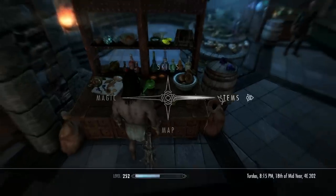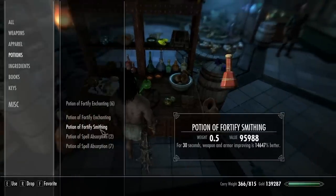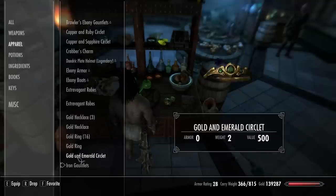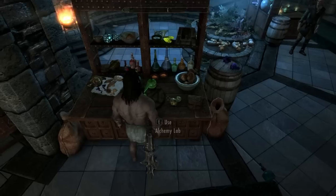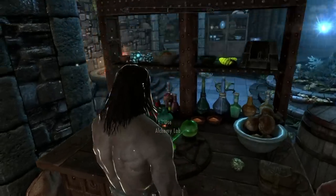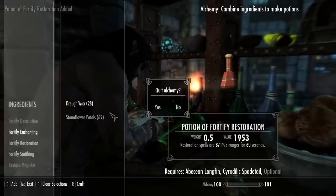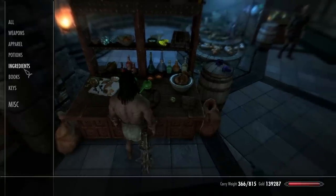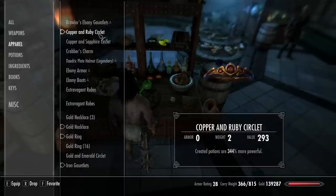Save your game. Go to potions. Drink the Fortify Restoration potion. Go to appearance. Take on and off those four pieces without exiting the menu. Now we're going to make another one of those. Once again, drink the potion. Take the four pieces on and off.